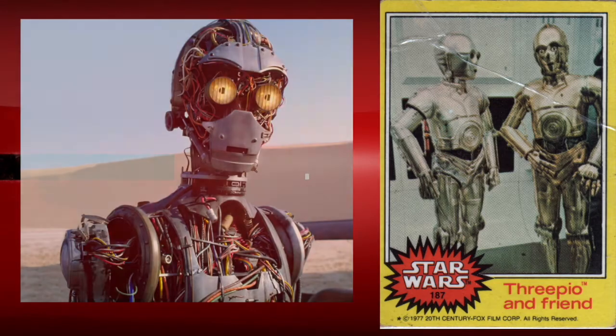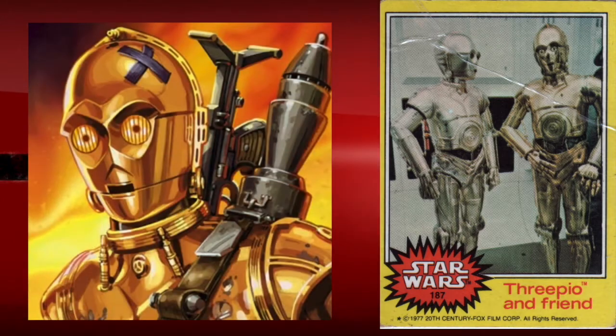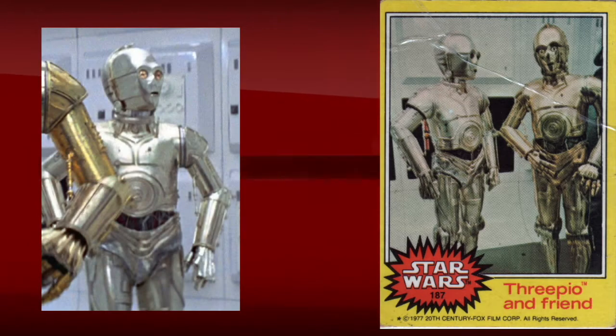C-3PO was built by Anakin Skywalker out of parts from scrapped Cybot Galactica droids in one of Watto's junk piles. A similar protocol droid, C-3PX, was modified by Darth Maul to serve as an assassin droid. During the Galactic Civil War, Cybot Galactica collaborated with Kuat Drive Yards to make the All-Terrain Exploration Droid.